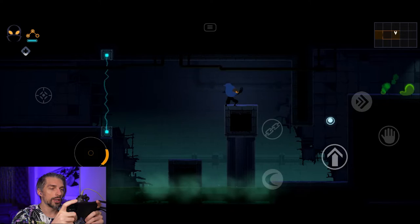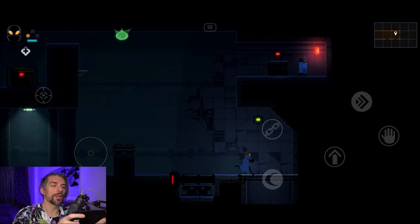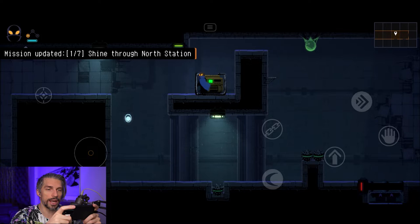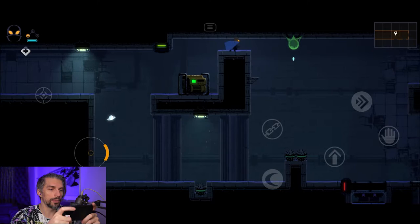Sometimes you can break objects and find hidden things behind them. After that, backtrack a little to get the extra loot. Interacting with it can unlock some cool things — like some light appearing here, which is pretty nice.